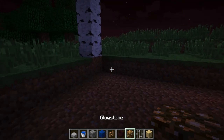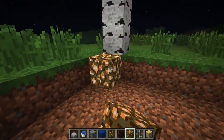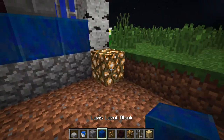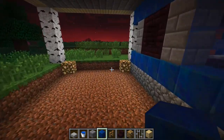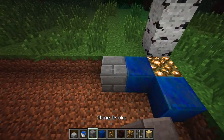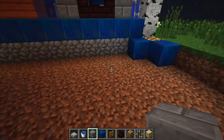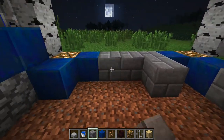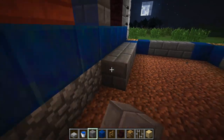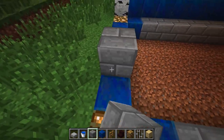Let's make the corners glowstone, just because of lighting, and start with some lapis, and we're going to take some stone and just outline it. This is going to be our outline, and the end line — I think that's what you would call it — is going to be cobblestone.